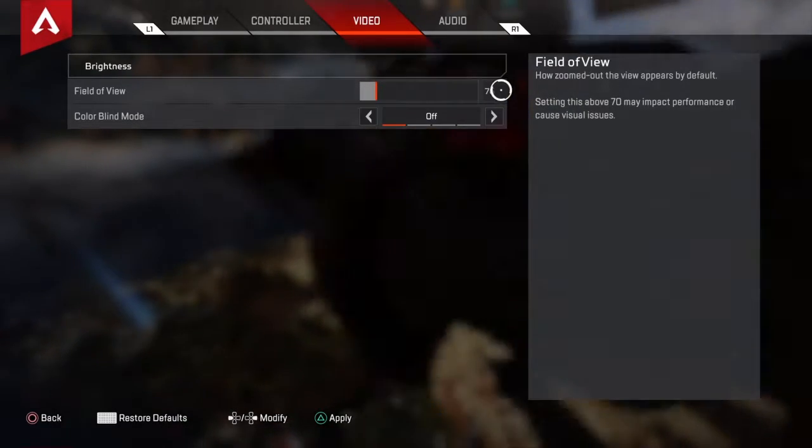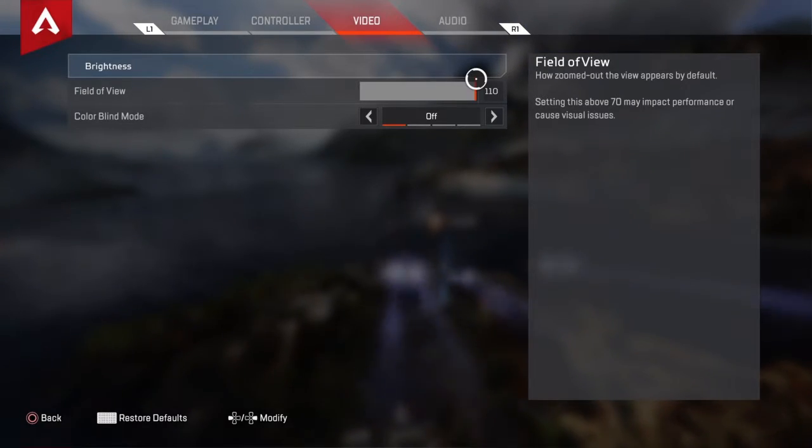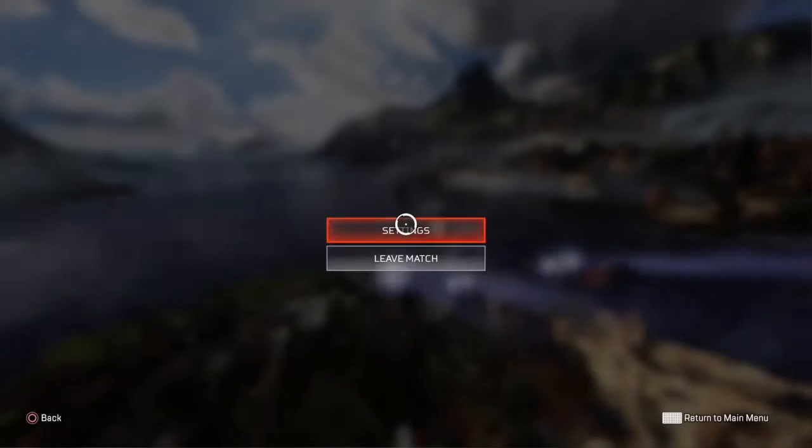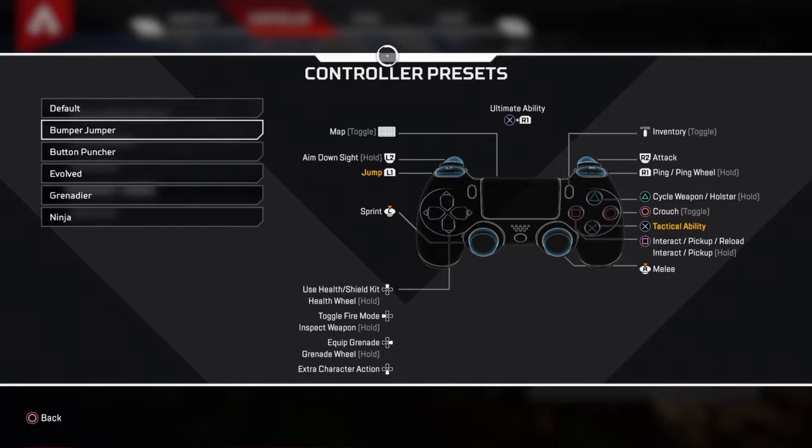That is what I like. You saw how it was — it was very low in the beginning, and you could feel different. The win I just got before this was in field of view 110; everything is way bigger. I have changed my settings from default to Bumper Jumper — I don't like to jump with X, and there's no jumping with R3 which is what I normally do. Alright, good luck, get a win.